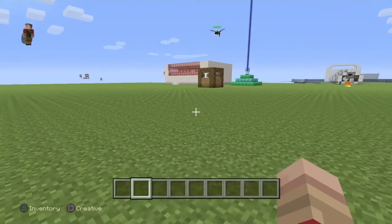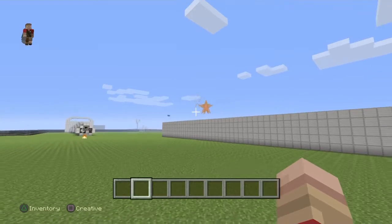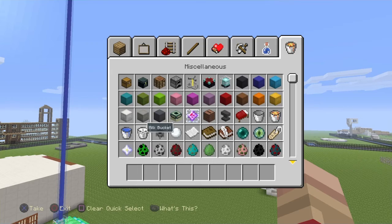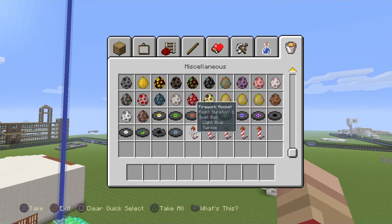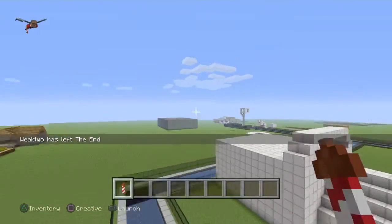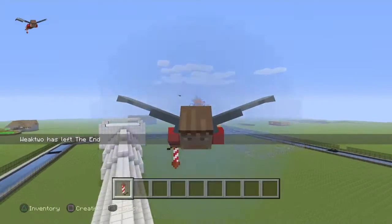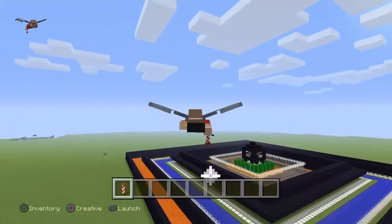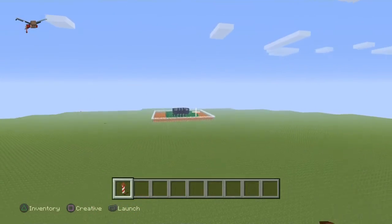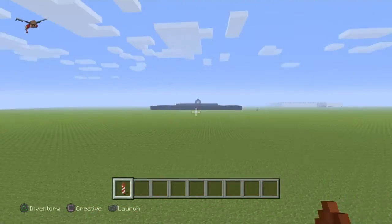So there you go. Wait — are you lighting the fireworks in the air? Yeah! You can do that? That is so cool — you can fly around forever! It looks so weird because you're facing backwards, it's basically like a jet. That is awesome.